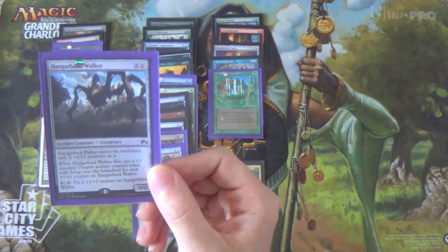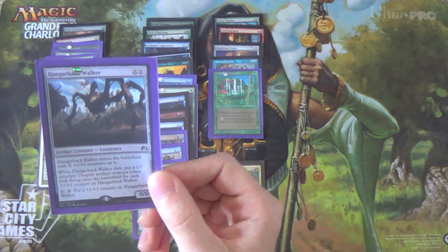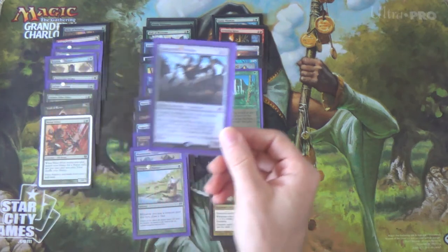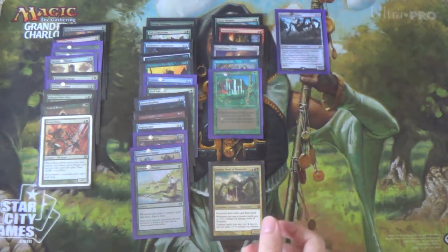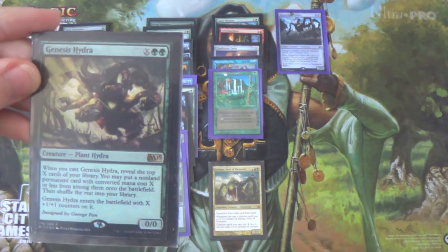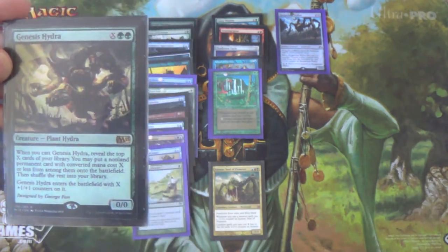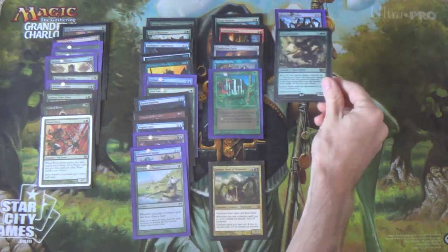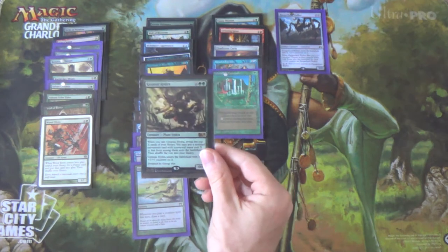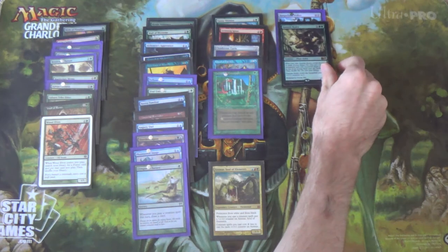Hangarback Walker is a key win condition. They better have Path, Oust, Swords, or Anger while it's small — because if they kill it, you just get all those 1/1 colorless Thopter tokens, and that's lethal anyway. Genesis Hydra — when you have a ton of mana, this goes insane. Even if you aren't infinite, you can Genesis Hydra for a bunch, get the Cloudstone Curio, and then go infinite. You can also bounce Genesis Hydra and keep doing that over and over again to play all of the non-lands in your deck.